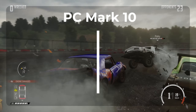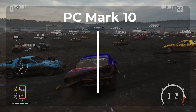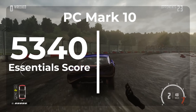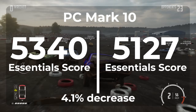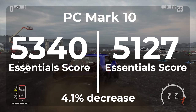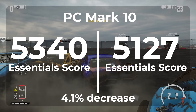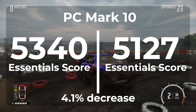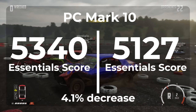The first test group is Essentials, covering application startup, web browsing, and video conferencing. With the factory copy of Windows 11, we got a score of 5340. Once moving over to the de-bloated install of Windows 11, we scored 5127 — a 4.1% decrease in performance. This is kind of understandable because there may be certain features within Windows that are disabled in the de-bloated version causing this score to go down. My first impression was that application startup may not be as fast if the OS isn't caching programs to increase startup times.